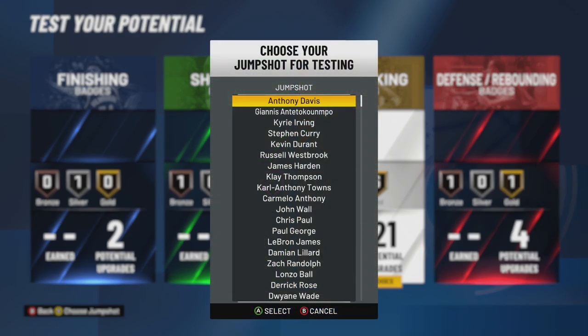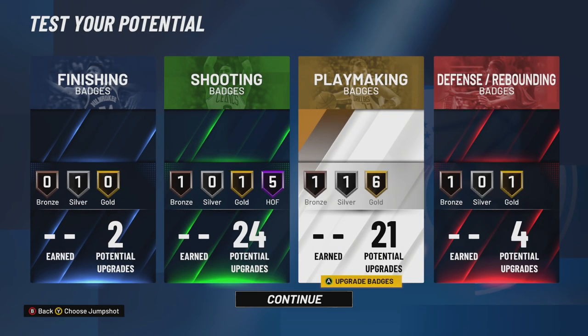Also, if you hit Y you can choose your jump shot — I didn't even notice this. If you want me to tell y'all the best jump shot, let me know because I already know what it is. It was the best jump shot in 2K20, and this game is basically a copy and paste of 2K20, so I've got a feeling it's gonna be cashola baby.